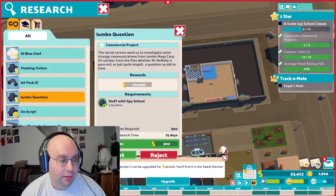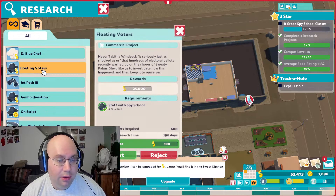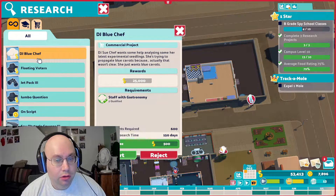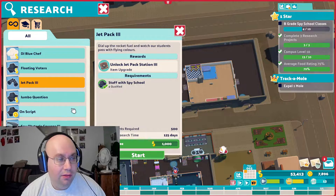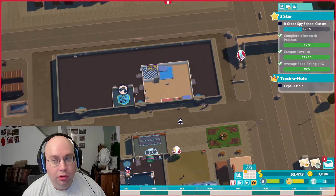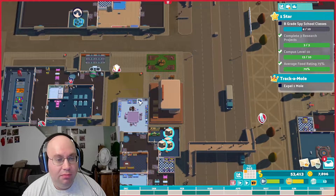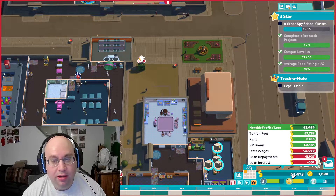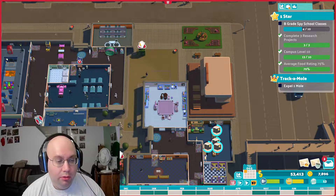The next research I'm going to do is the spy obstacle course. Each one costs $1,000 to start, except for that one which only costs $500. I'll stick with getting the items that I can upgrade done first — it's usually best to go with that. In the end you don't have to worry too much about the kudosh. Monthly income is $43,000 as far as profit.